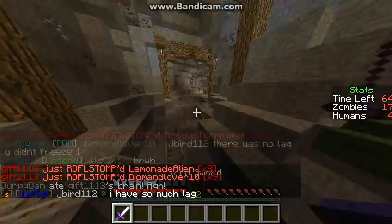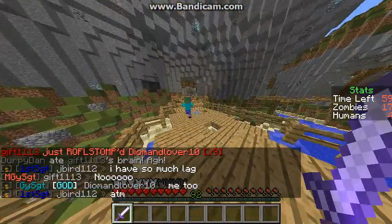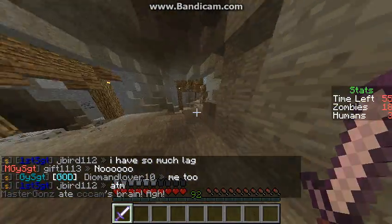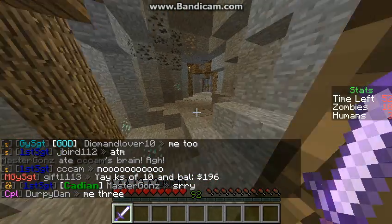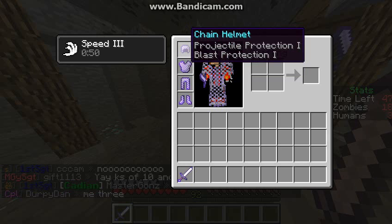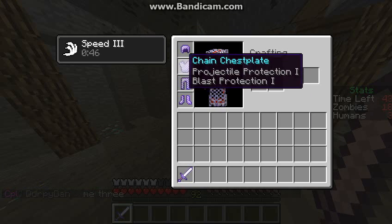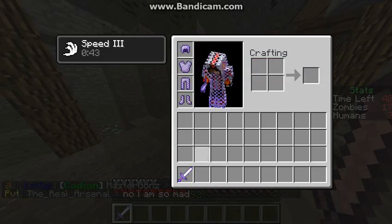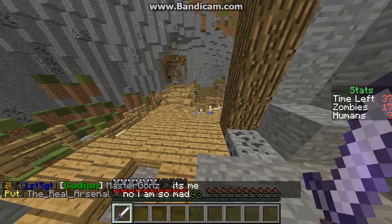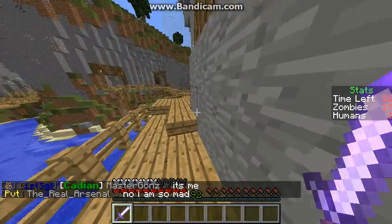But if you're Pristiga, which means you finished all the ranks and you're restarting ranks, you get special abilities. For Pristiga 1, you get blast protection 1 on all your armor. For Pristiga 2, you get projectile protection 1 on all your armor and blast protection. For Pristiga 3, you get fire aspect, which I'm not on yet — I'm only Pristiga 2.